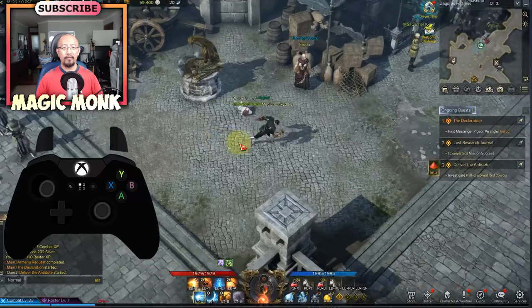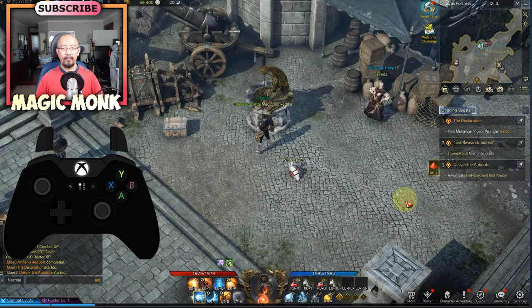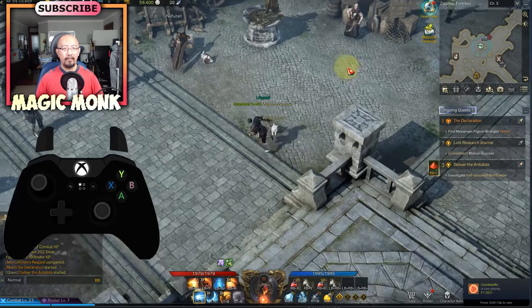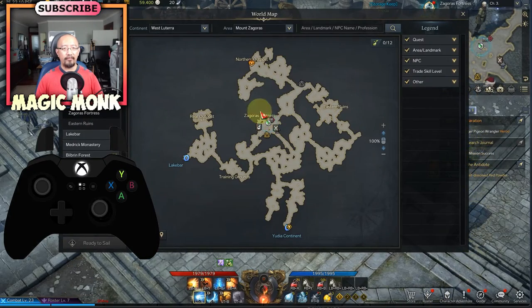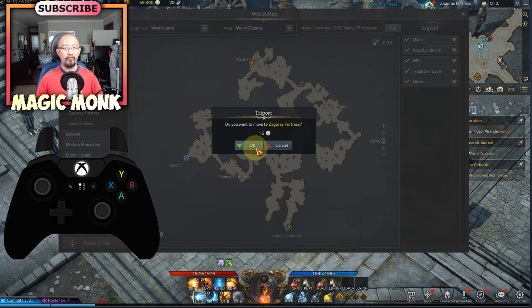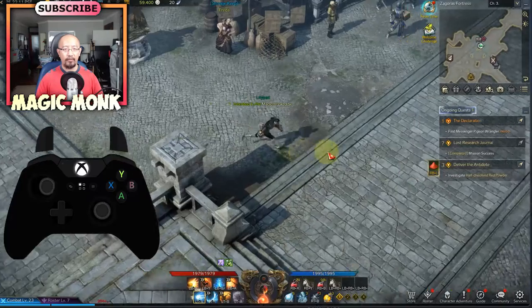Investigating the well is already done. Now I need to deliver the antidote. The map here doesn't show exactly where to go, so press the two-squares button to expand it. Now you can see where you need to go for the next quest — look for this symbol. You can also see a portal here that's already activated. If I right-stick on an activated portal I can move to it, but right-sticking an unactivated portal does nothing. So the next thing I'm going to show you is how to activate a portal.